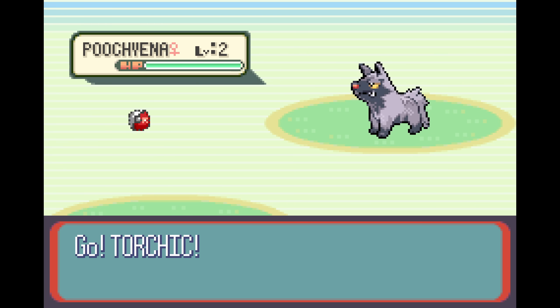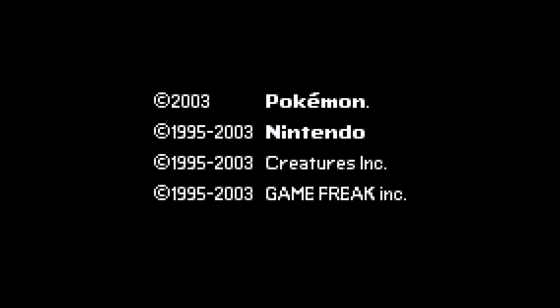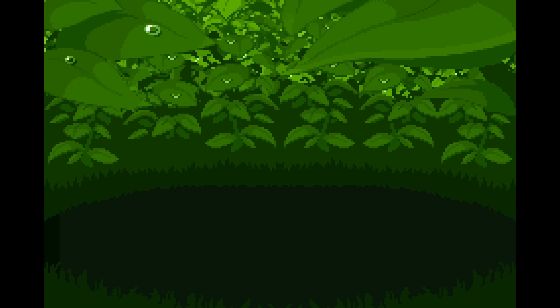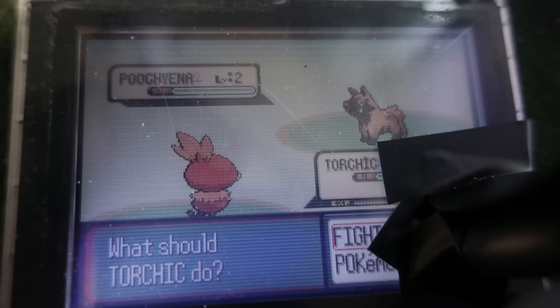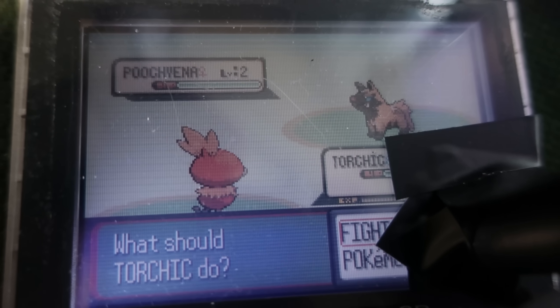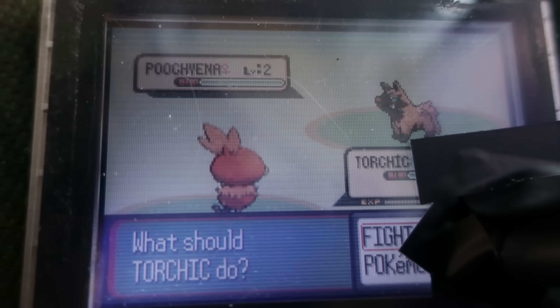When you send it out into battle, you can see if your starter is shiny or not. If the Torchic is normal, you simply soft reset the game, which takes you back to the main menu, load up, and open the bag again until it's shiny. The Poochyena you fight against can also be shiny in this encounter. However, there's nothing you can do with it as you don't have Pokéballs yet, so don't get too attached.